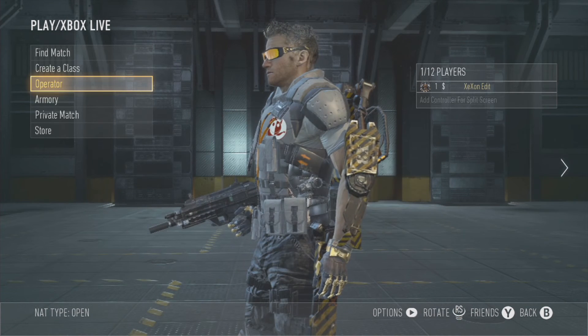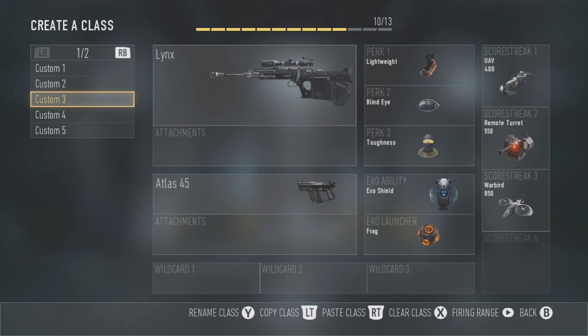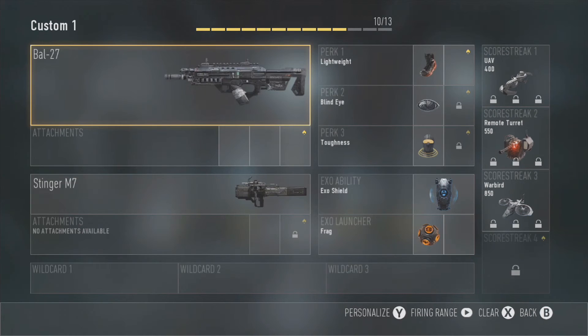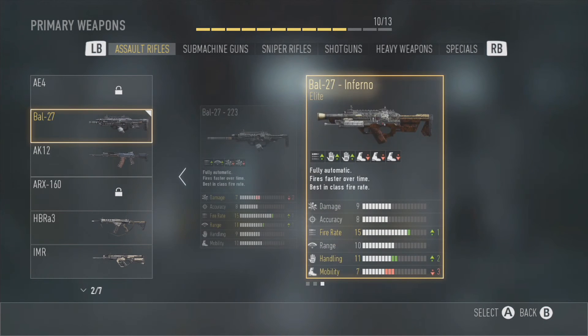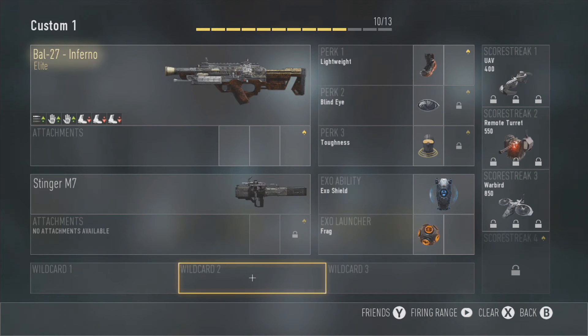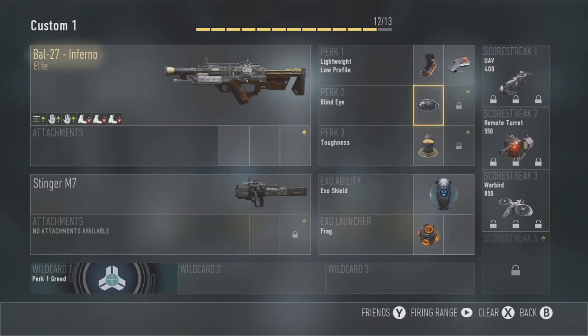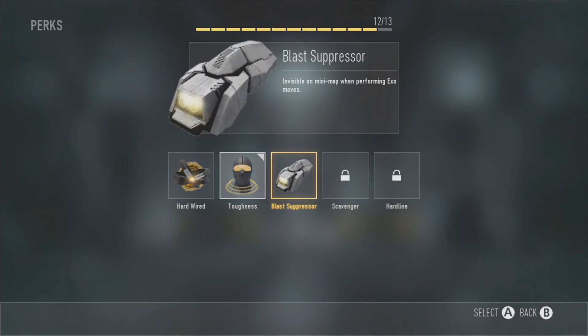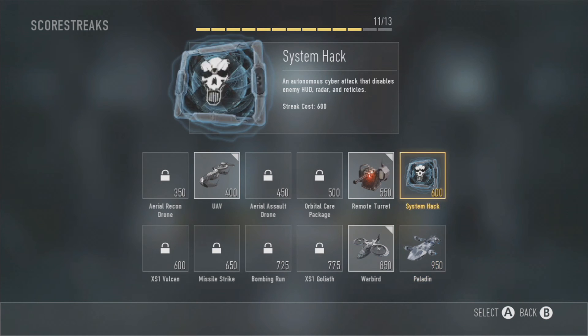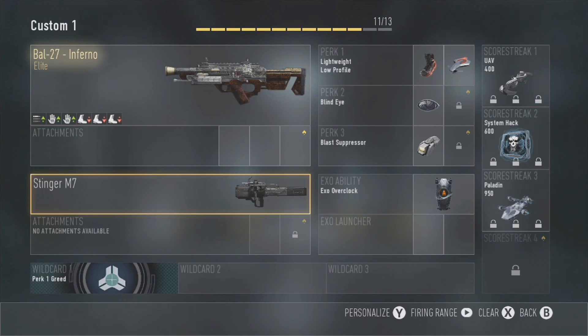It looks pretty damn nice. My classes have once again reset, but you do unlock all 10 classes after prestige 5 in this game, which is pretty awesome. I'm going to go ahead and continue leveling up. Hopefully you guys enjoyed watching me prestige again, and hopefully your 2015 is getting off to a better start — mine is going pretty well so far.